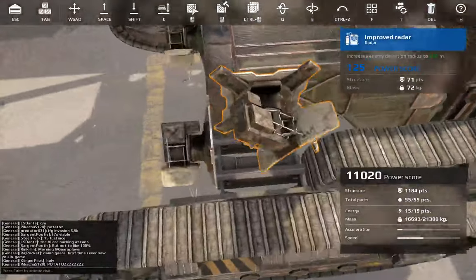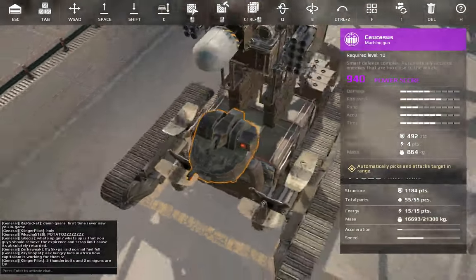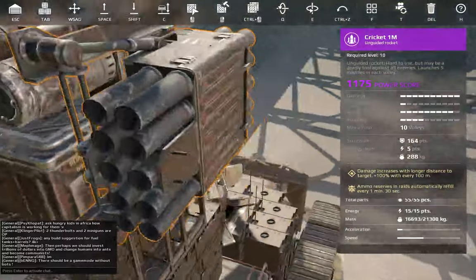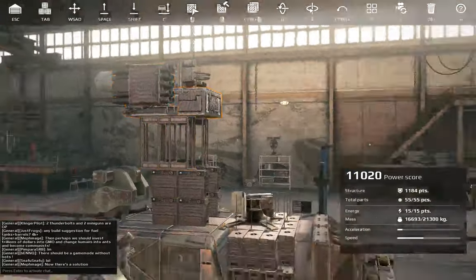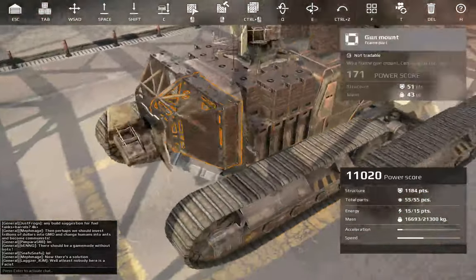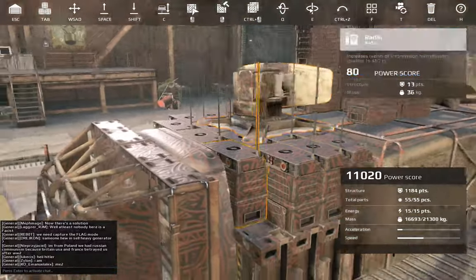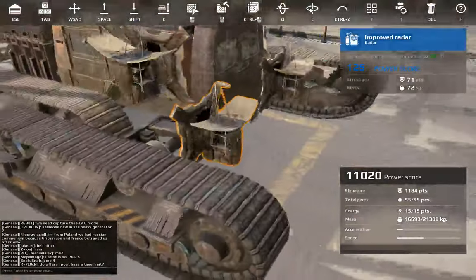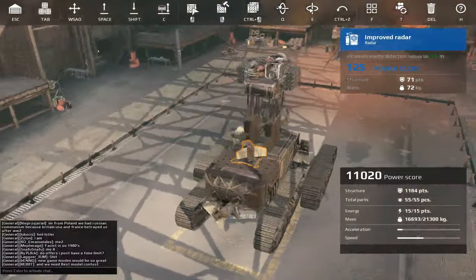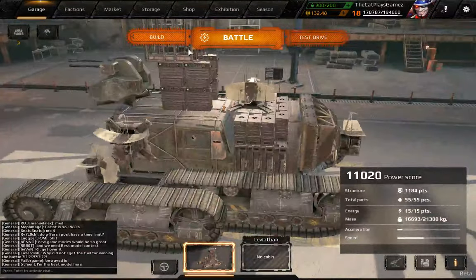I used improved radars to increase my power score up to 11,000 so I can earn more copper in invasions. The Caucasus covers me automatically from small AI enemies without me having to worry about them, so I can focus on the Leviathans with my Crickets. The tower covers my weapons so enemies focus on the cabin rather than the turret guns. I've got all my frontal armor, and the improved radars are rather expensive at 50 coins each — so that's 100, 200, and 300 coins for the six radars. With four tracks, it's a pretty stable invasion build.